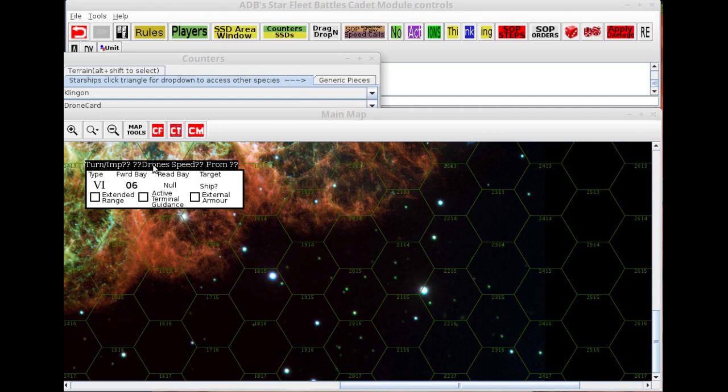You have lots of options on drones according to the year. Type 1 drones when they first come out are speed 8, and type 2 drones are speed 12. But type 1 drones last for three turns of movement on the board, while a type 2 drone only lasts two turns. That's probably part of the reason they call it a type 2 drone.